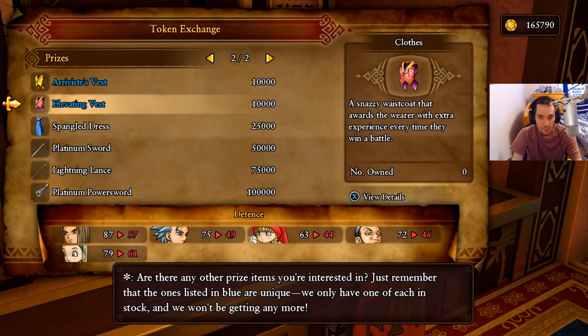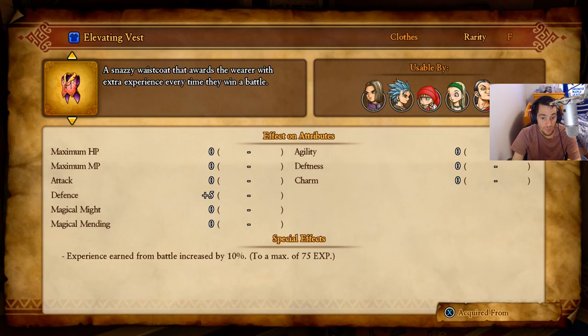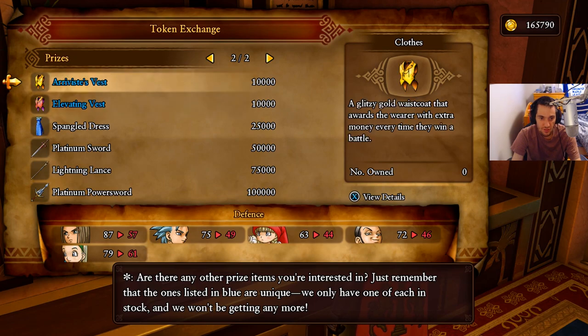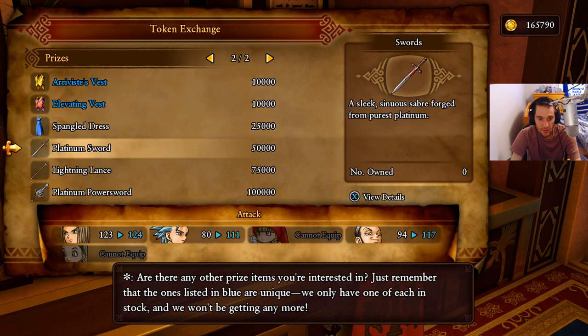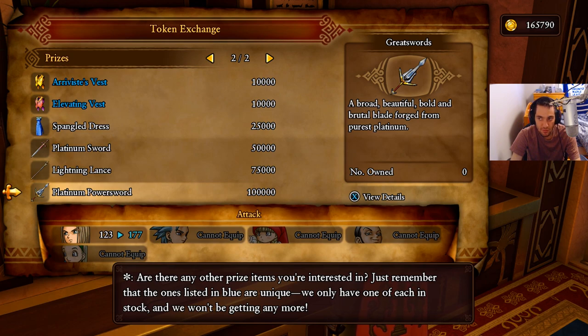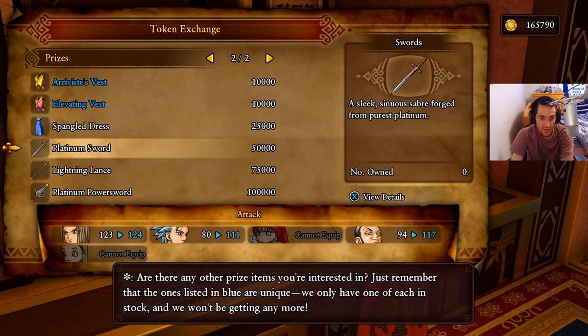You'll also want to buy the accessories listed here because one gives you gold coins earned from battle increased by 10% and one gives you experience earned from battle increased by 10%. Unfortunately you can only buy one of each, so one per character. That's going to be a total cost of 20,000 tokens. The main thing we're going to buy is the platinum power sword, and we also want to buy the lightning lance. Eventually I also like to buy a couple of platinum swords as well.